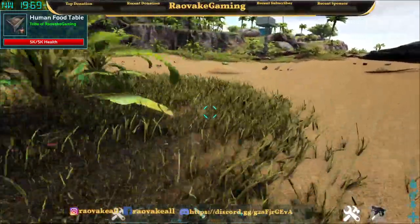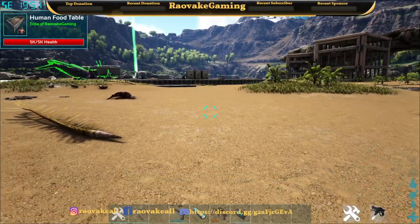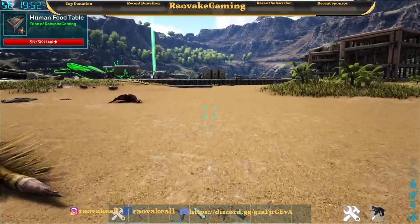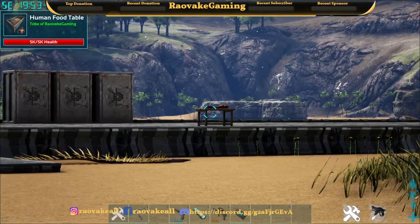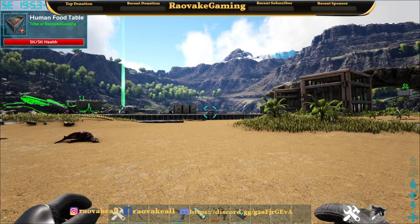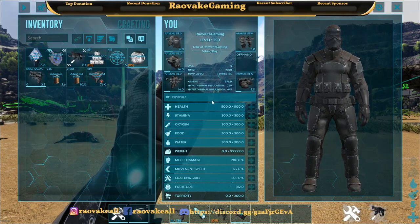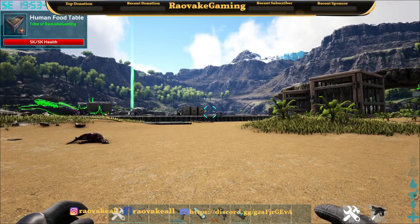If you look to the bottom right, we've got an icon on top of the food — oh, and it went away. The table is right over there and we are just barely in range to get the feeding buff. Our food is full.